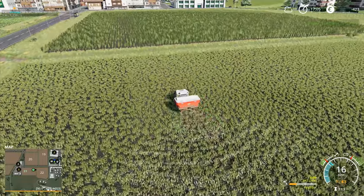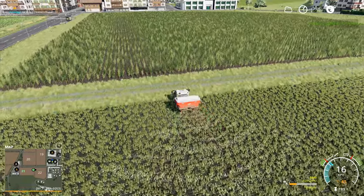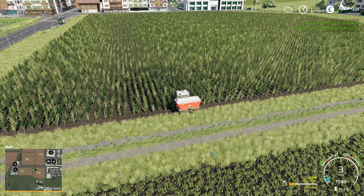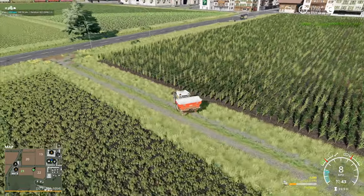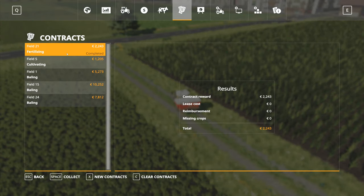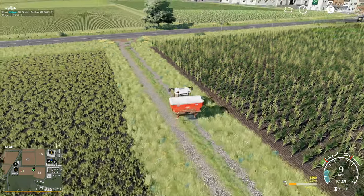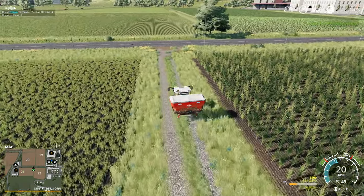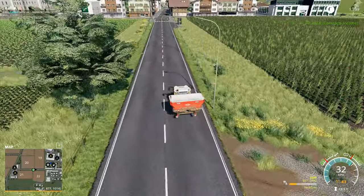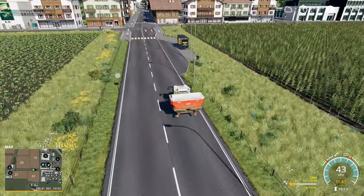This one right here — contract on field 21 finished. Helper C has completed their task. I thought it was helper H. So I can go into here — completed and collect: 2,243. That leaves me with 1,800 euros. 1,800 is not enough to buy another thing of fertilizer, so we're going to have to wait until morning before we're able to buy fertilizer.